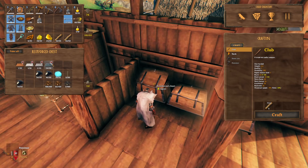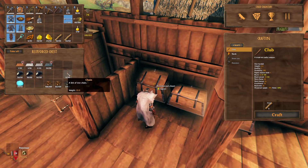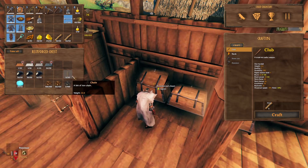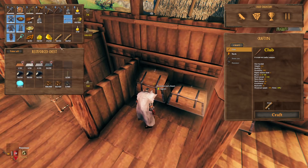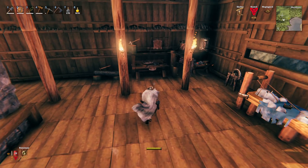I went into the sunken crypts and farmed up a bunch of iron — I didn't go there for iron but ended up getting a bunch. I went there for chains. There are two ways to get chains: sunken crypts, or hunting wraiths. I've only seen two wraiths and they're rare, so the crypts are better. I needed 11 chains, found all but four, then my buddies on my multiplayer server hooked me up with the rest.